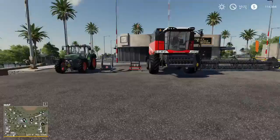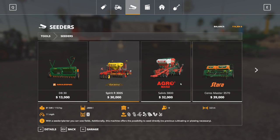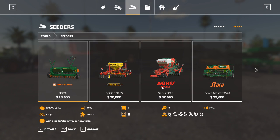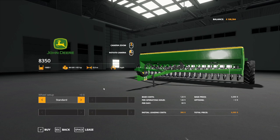We can see all our lovely equipment parked right out here where we just purchased it. There's one other piece of equipment I need to buy: something to put crop in the ground with. For that we are looking for the John Deere 8350 seeder we installed. It holds seed and fertilizer, and this machine offers the possibility to seed directly — no previous cultivating or plowing necessary. It's what's known as a direct drill: it will automatically put seed in the ground without having to prep the field. We're going to buy one.